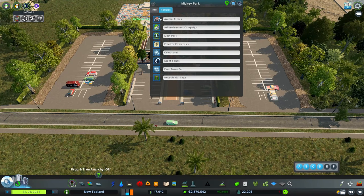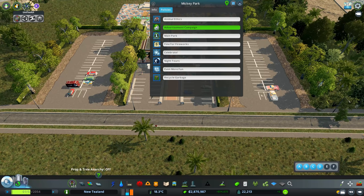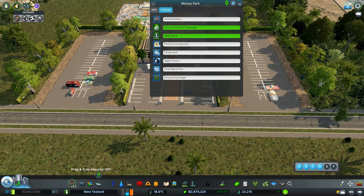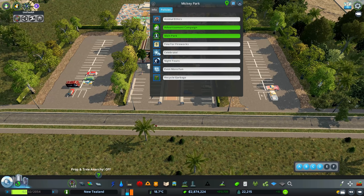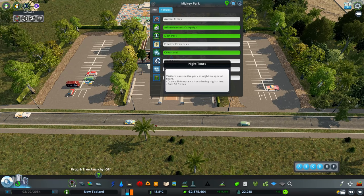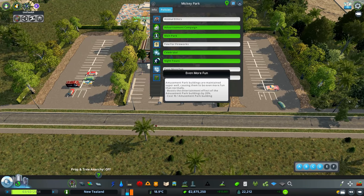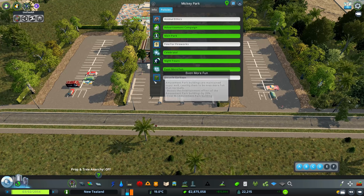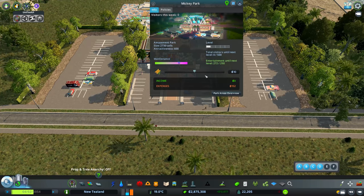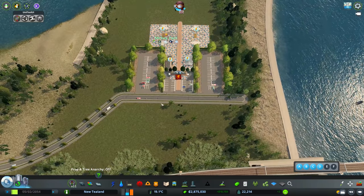We're going to use some policies. We're going to do an advertising campaign — draws 20% more visitors, costs 200 a week, and we can afford that. We're on 2.8 million. We're going to set this as our main park. Fireworks every night — yeah, we're definitely going to have that. Night tours — 30% more visitors during night time, costs 50 a week. Even more fun — boost the entertainment effect, yeah, definitely having that. And we're going to up the price, which, conversely enough, actually attracts more people.